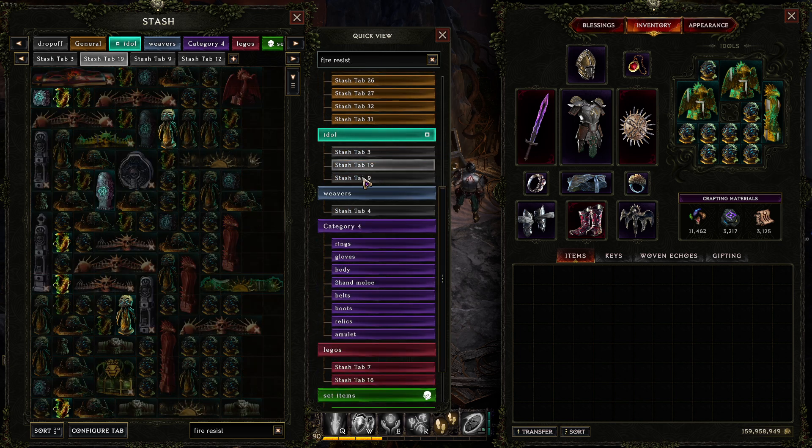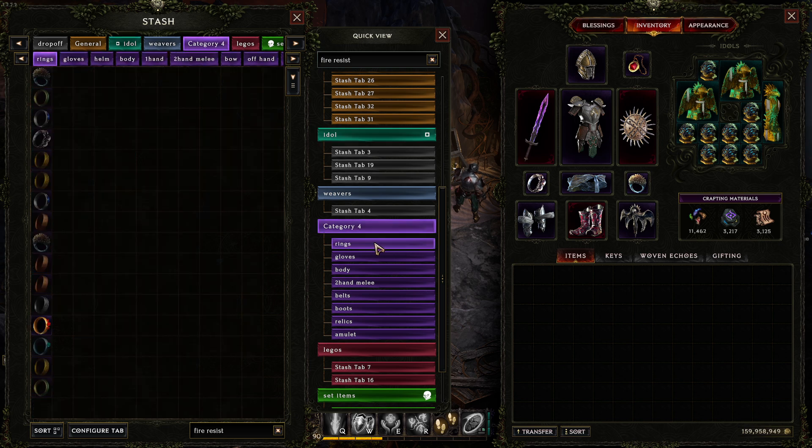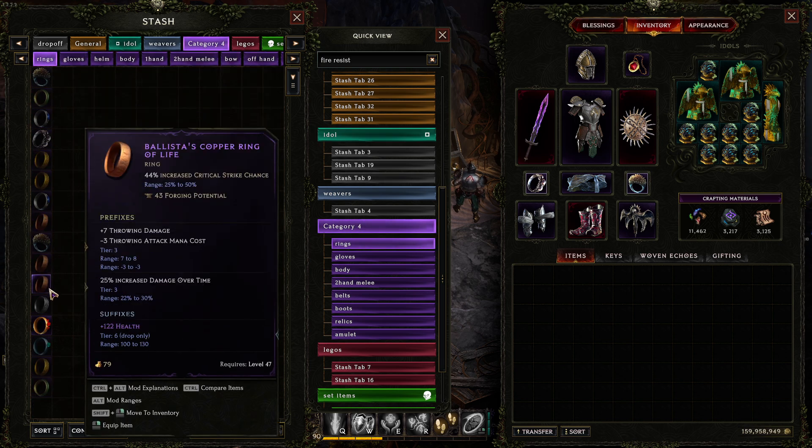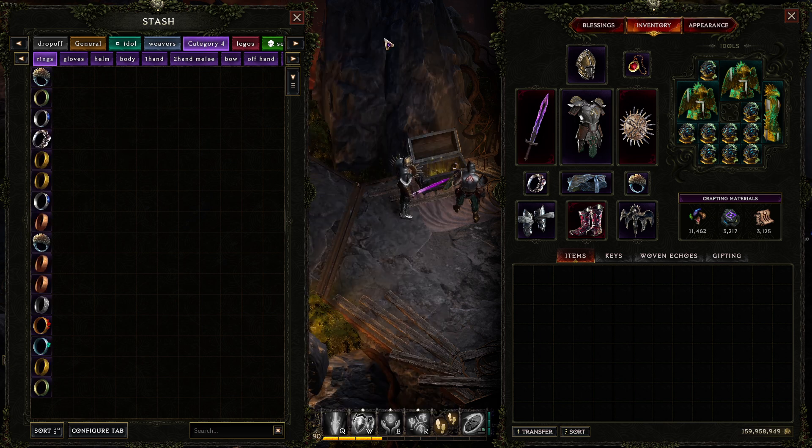For example, type 'fire resist' — your idols tab shows a 21 fire resist idol, and your exalted tab shows a fire resist ring. That's all I wanted to show with the stash tabs. Get your stash sorted, keep it neat, and if this helped, drop a like and subscribe — catch you in the next video.